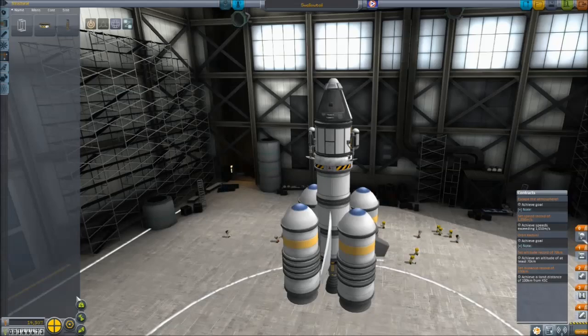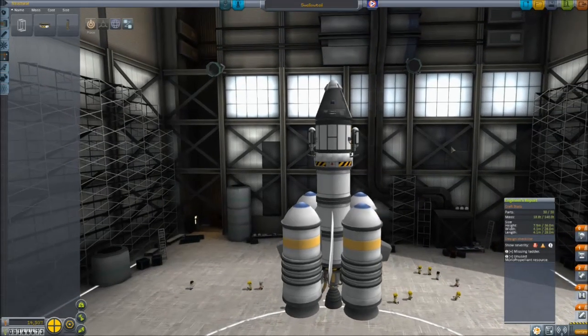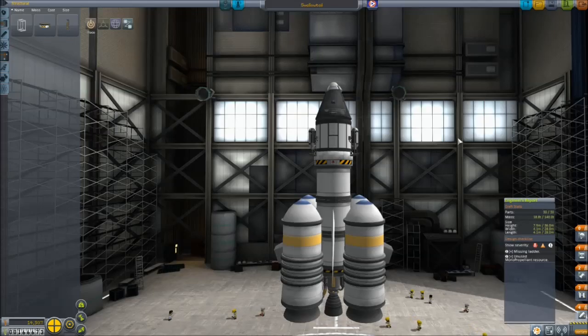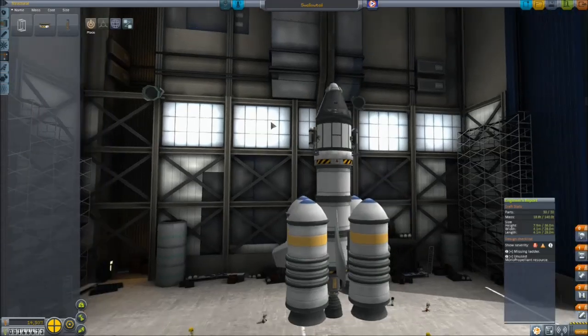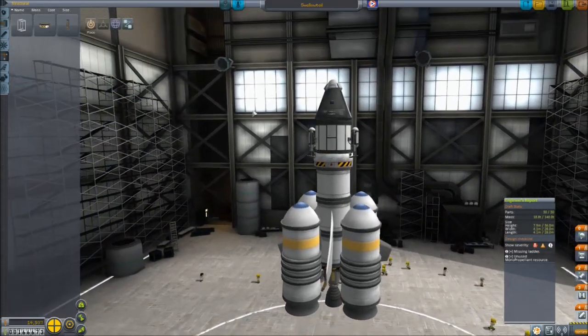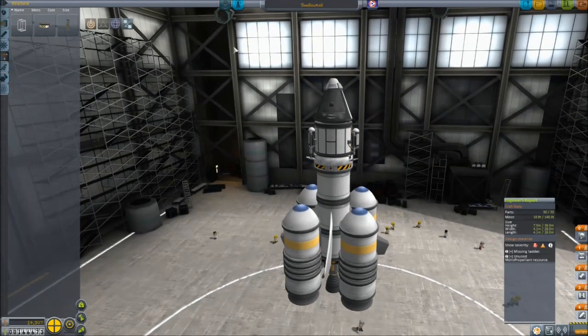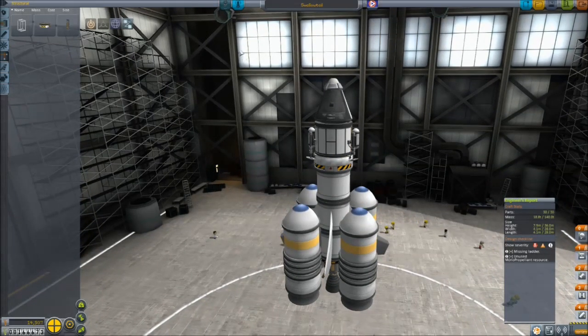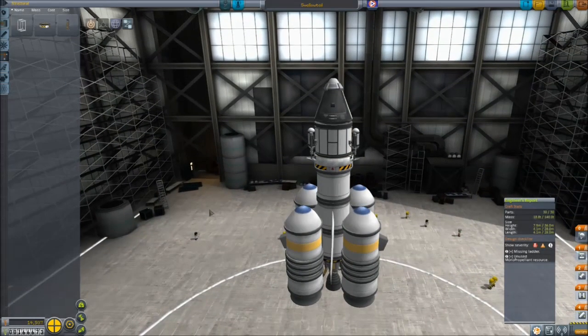So if we screw it up, we're going to have some issues - not just because Valentina will go poof, although I do not have permadeath on. It still costs a lot to replace people, as we saw in the last video. This ship is right at 30 parts. It has a heat shield down here, so when it comes back, hopefully it doesn't burn to a crisp. Last time I sent Valentina into orbit, she did burn to a crisp despite the heat shield, so we'll see if we can fix that this time.